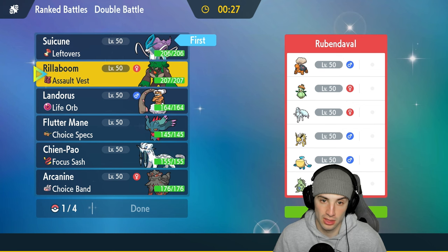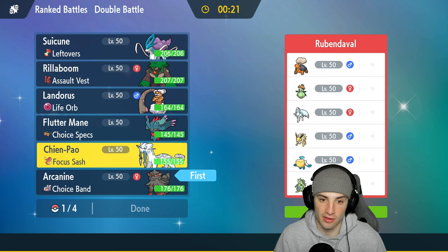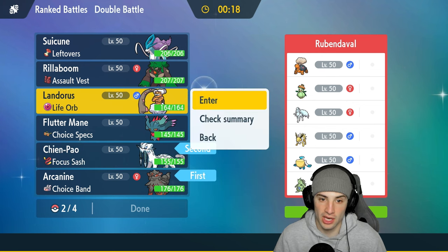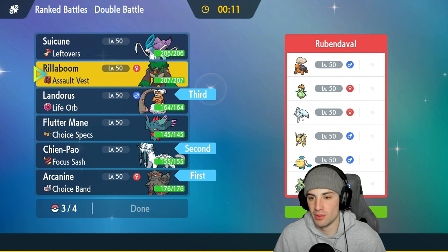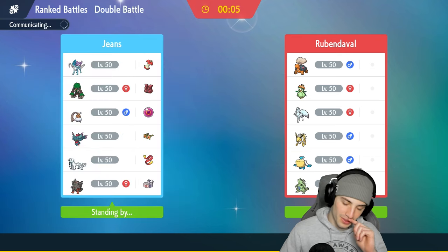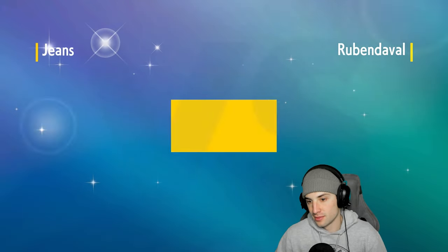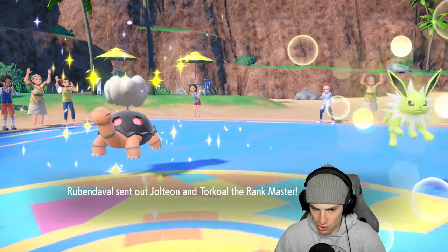I want to lead Suicune — Tailwind could be our friend and I don't think they can pop it. I'm thinking Shenpao and Arcanine lead. In the back end I'll go Lando and Fluttermane with Choice Specs. Four different types of weather — I just can't compete with that, but they're definitely bringing in at least two. I'd love for them to bring all four, that'd be funny, but they lead Jolteon and Torkoal.